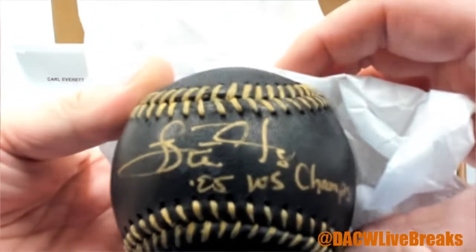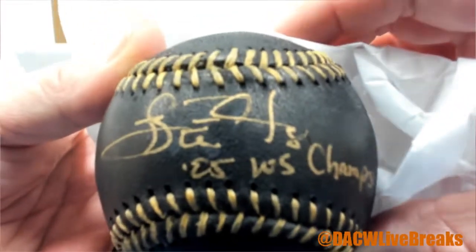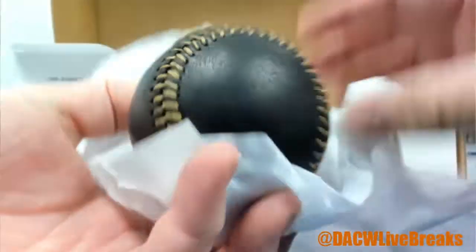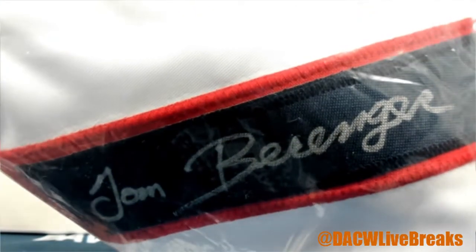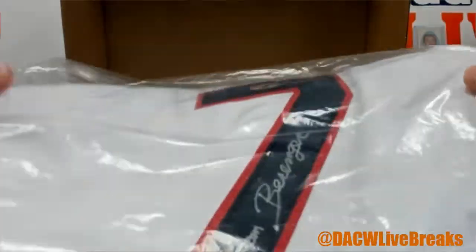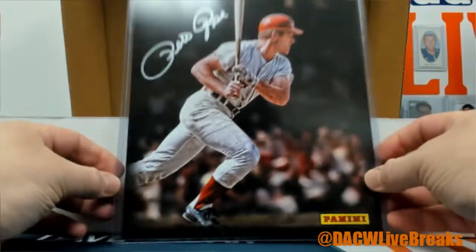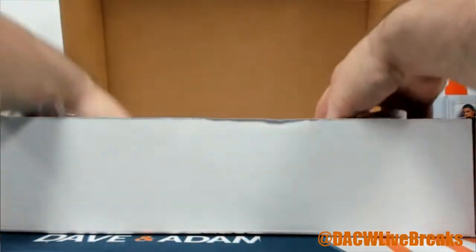There it is — Carl Everett, World Series. Looks like '05 World Series Champs, Carl Everett. I like that — the black gold ink looks very nice. Oh, how about a Tom Berenger Major League? A Major League baseball there for you. And how about Pete Rose — Panini eight by ten. All right, first one down.